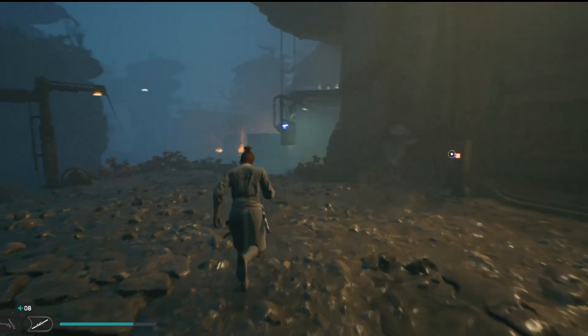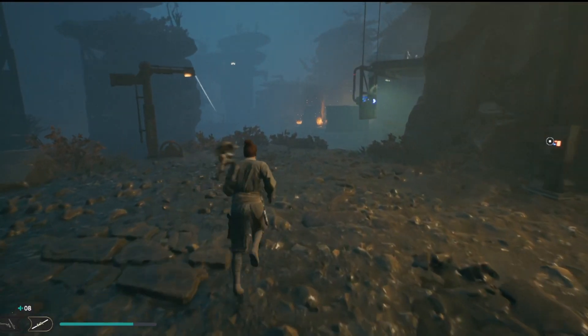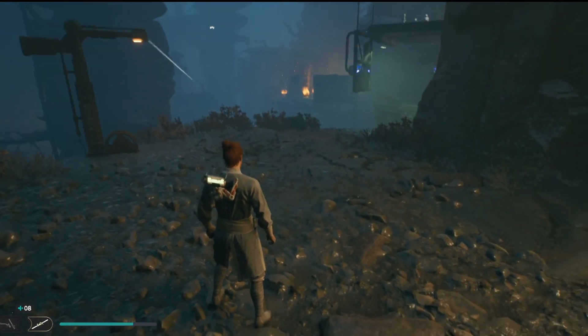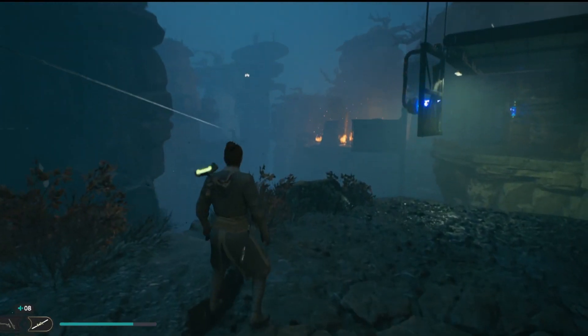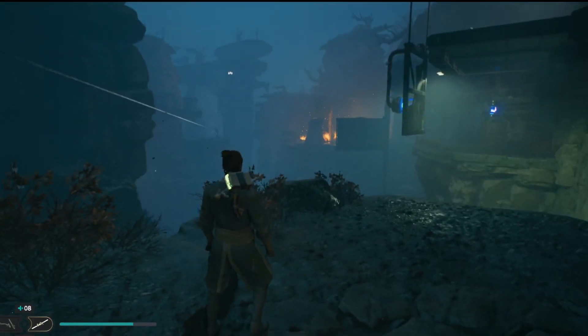Now, I have everything unlocked because I already did this. But when you first arrive, you're going to get an examine prompt that shows up on your screen. What you're going to examine is there's going to be a wrecked Imperial ship across the distance over here.